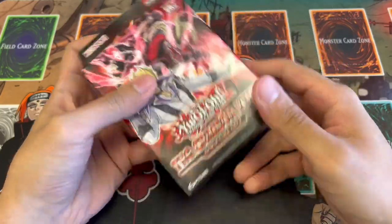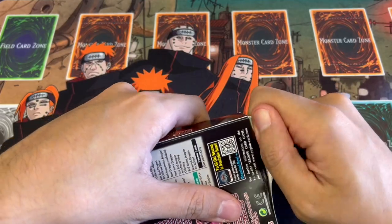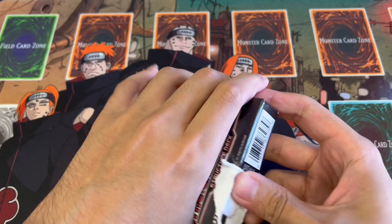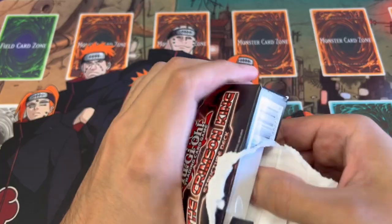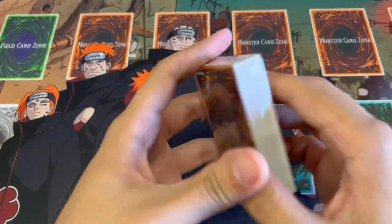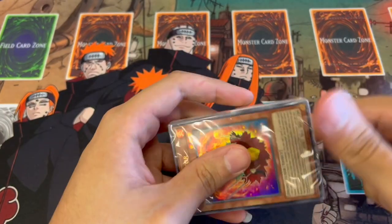Alright, so here it is - a single structure deck. I'm going to open it up real quick because before locals starts I want to have it sleeved up. I don't want to do the full opening for you guys because I'm sure you've all seen this before, but just in case you haven't, I'm just going to sift through the cards real quick. These have become significantly harder to open, or I'm just bad at opening them. Okay boom, there it is - we have the playmat in there as well. Let's get this opened up and show you guys what we're working with.